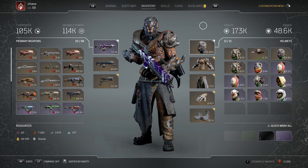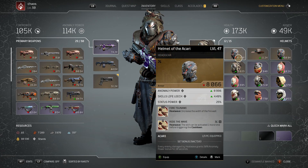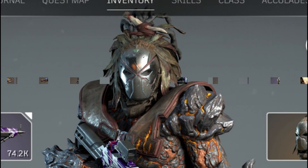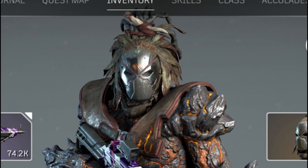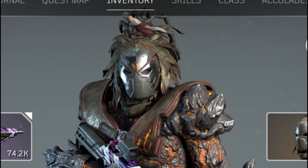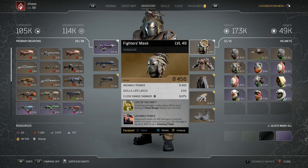The first one I found — and I think this is one of the best-looking ones in the game — is the Fighter's Mask. You only have to look at it to see how cool it actually looks. If you look at that mask without even checking the stats panel, it just looks really really good. It really reminds me of a Predator of sorts — it's got that kind of vibe going for it, a really nice aesthetic, really well done.